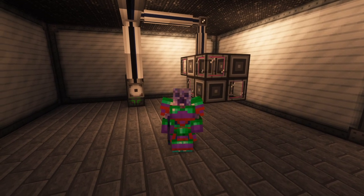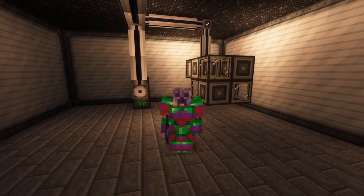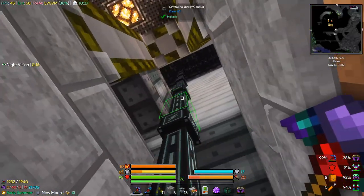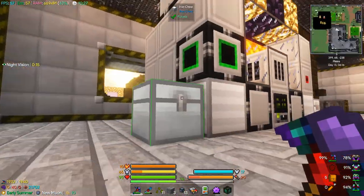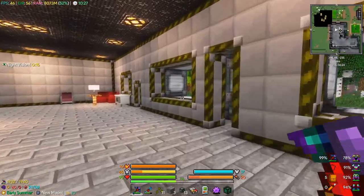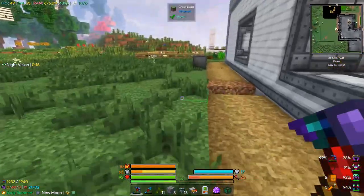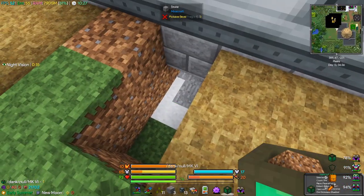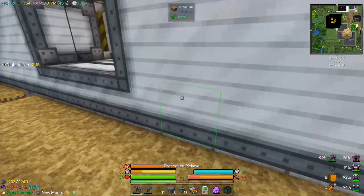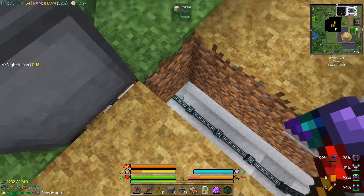Hey guys, welcome to another episode of GreedyCraft where today we're going to be generating ores from cobblestone. I've just been running some conduits and made a bunch of stuff, connected into this line running along here. It's a little bit expensive to make these but it's going to be cool, and we don't have to worry about replacing these cables for a while. We have our farmer over here now getting power, and the reason I wanted to use conduits instead of flux ducts is so we can also have an item conduit.